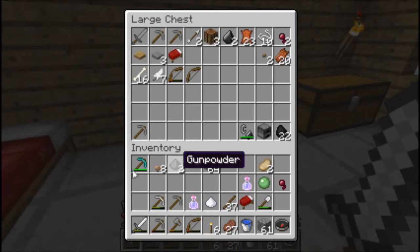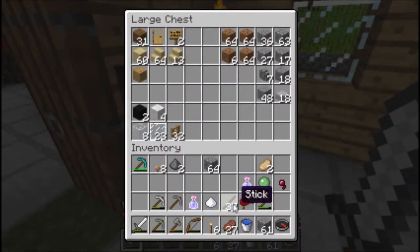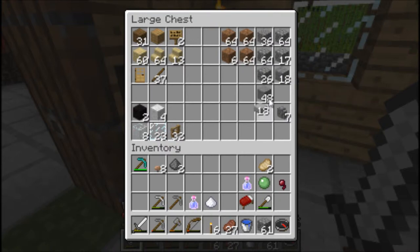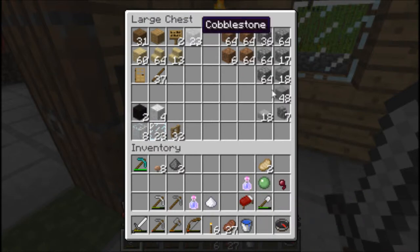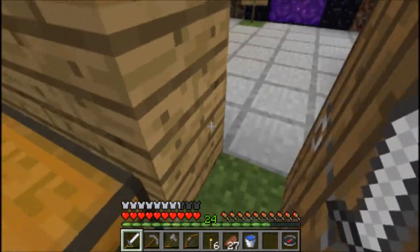Don't need string, don't need bone, don't need coal on me right now. Keep my stuff for now - that's almost breaking. Put this away. More stone, which is nice. I think that's it - go through here.